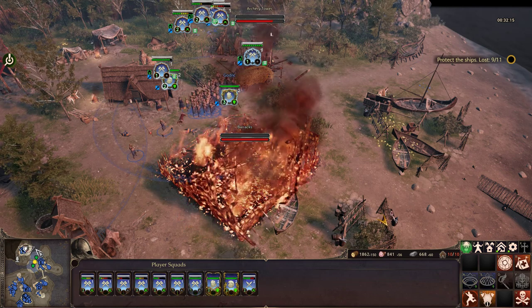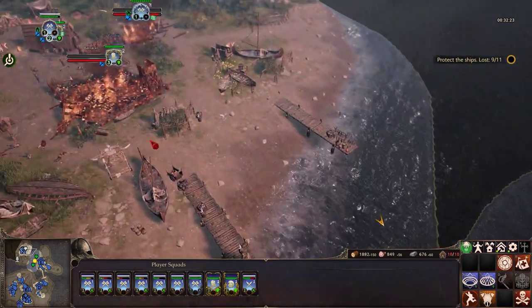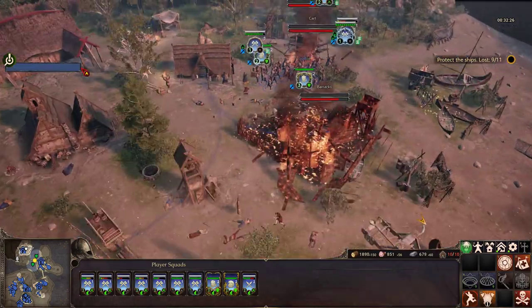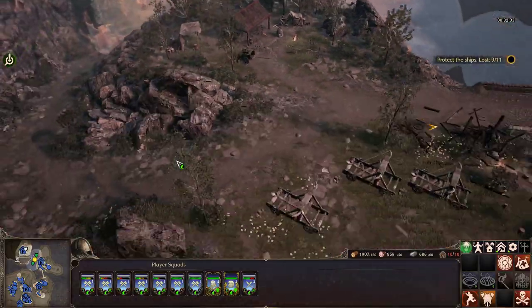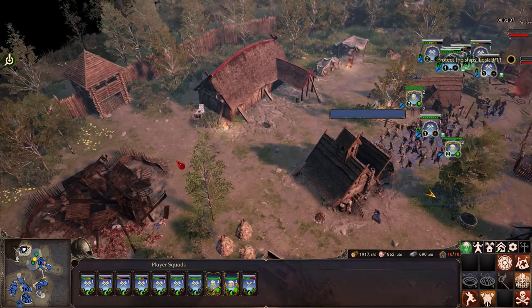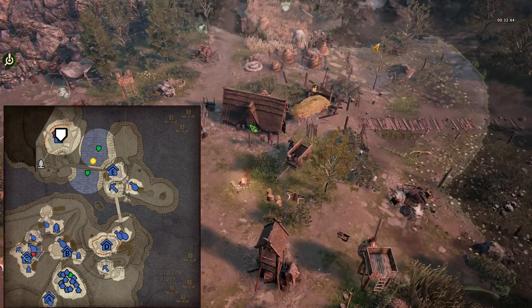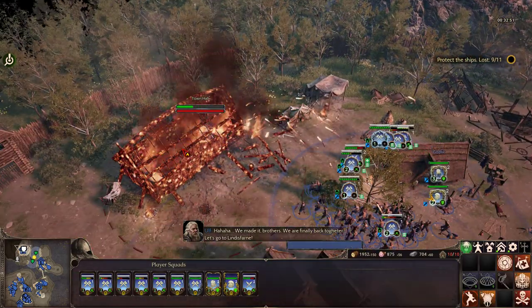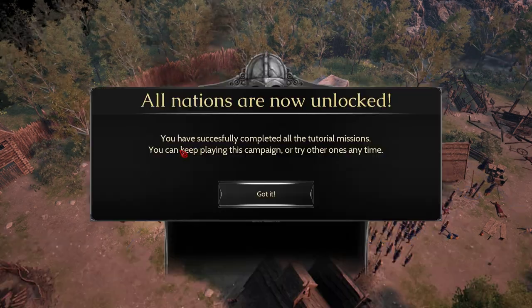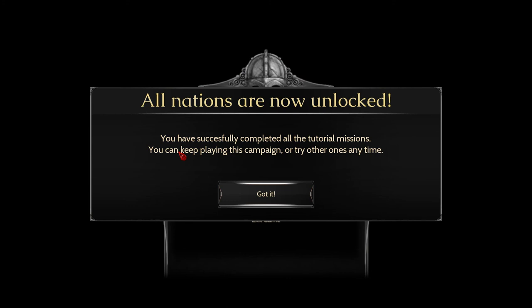See you later, barracks. Wait, are we missing something? Oh, that's the town hall. Screw it, let's burn it. I don't know what else we could be missing — I'm pretty sure we got rid of everything. We made it brothers, we are all finally back together. Let's go to Lindisfarne. I wouldn't be so optimistic. You kind of made it, but we lost nine ships out of eleven.